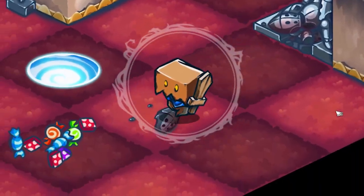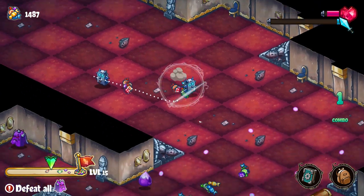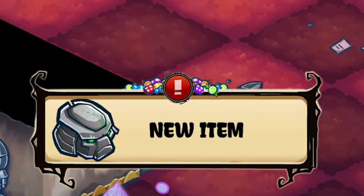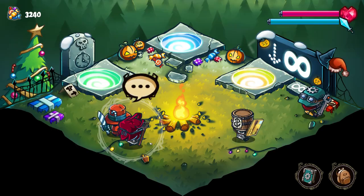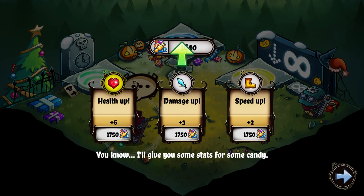You're rewarded with candy for killing bad guys, and sometimes enemies will even drop costume pieces. Masks and other accoutrements can be found in treasure chests and purchased from the barrelhead merchant, while ability upgrades can be bought from the top hat merchant.